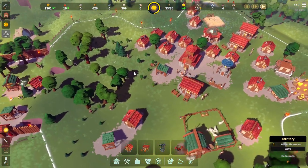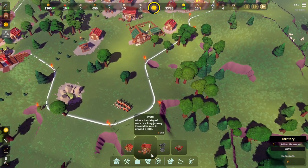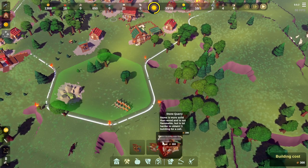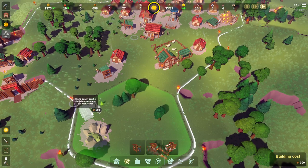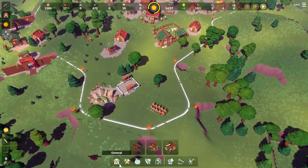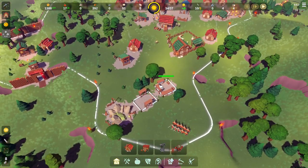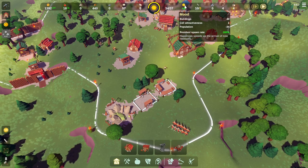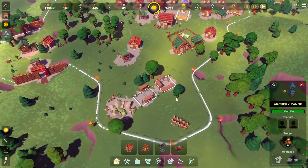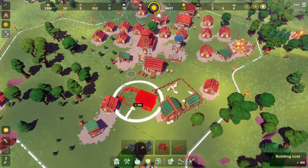We've got a thousand in storage and need warehouses — that might be a research item. We've got the research points, so let's go stone mining next. Warehouses might be another one, and markets are pretty good for cash too. Let's go resources — stone quarry. Try not to chop down those trees so the woodcutters can use them. Let's also add a house and get some more people sorted.